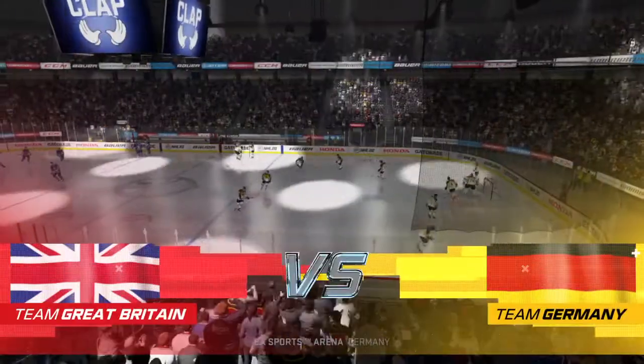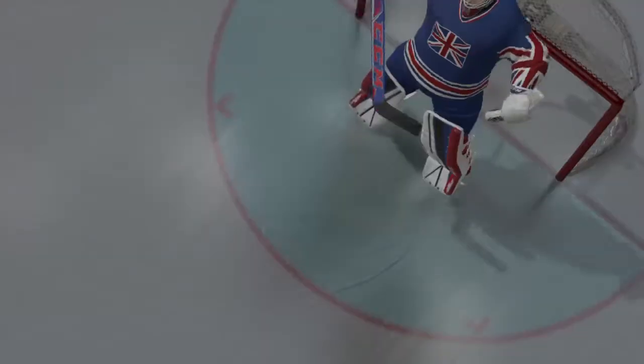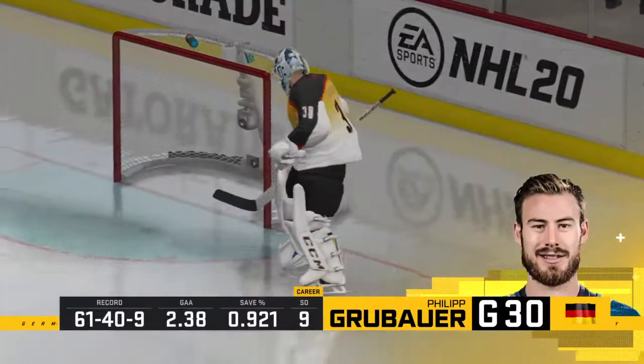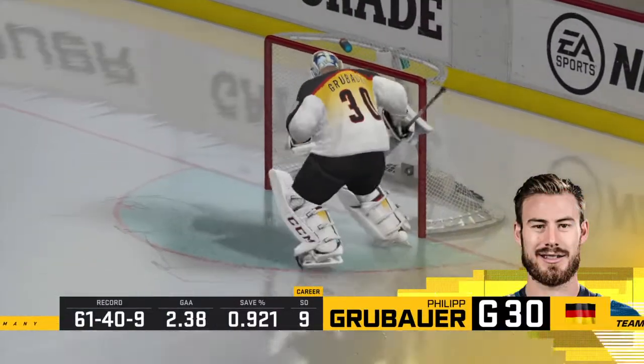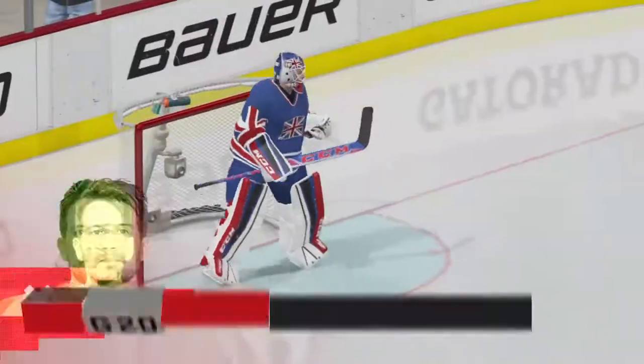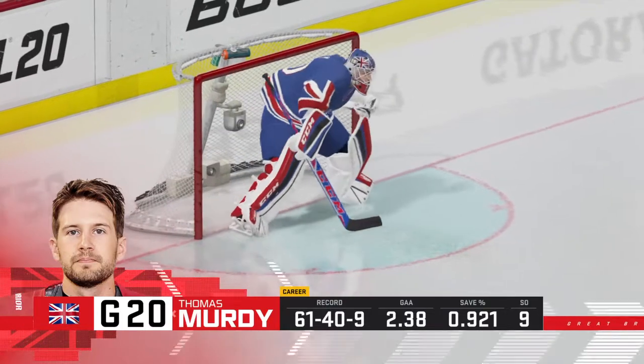Welcome back to EA Sports. He's Ray Ferraro. I'm James Cebulski. Ray, I guess with what we're about to see on the ice, international relations could be impacted politically here in the world with this one tonight. Wow, that sounds like a pretty big game, James. How's that for a sell? I'm just thinking when you play with your country's flag on your chest, everything is a little different. It means a little more.